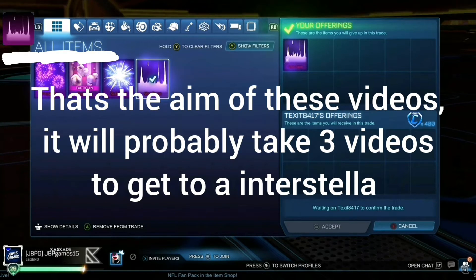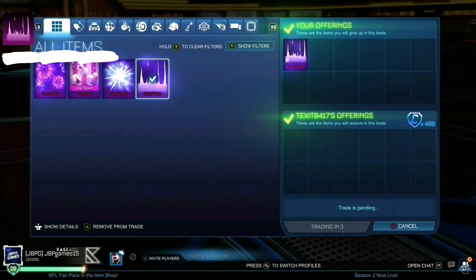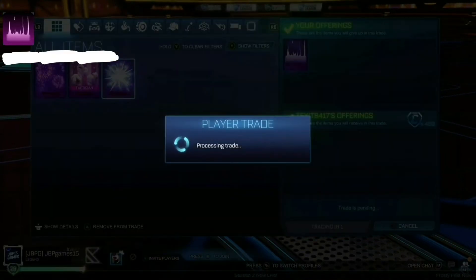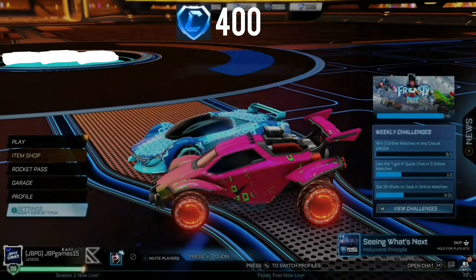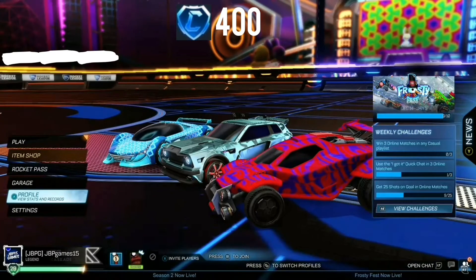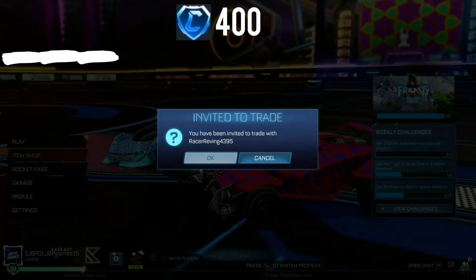So as you can see on the first trade, I give him Wet Paint and he gives me 400 credits. This is sick. In the minute after the trade I'm going to show you how much Wet Paint costs. There's the 400 credits — it costs 250 to 350, and we just got 400 for it. That is the best deal ever. Anyway, on to the next trade.